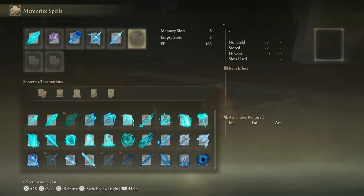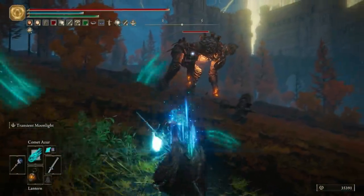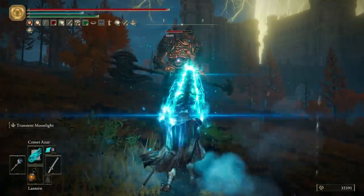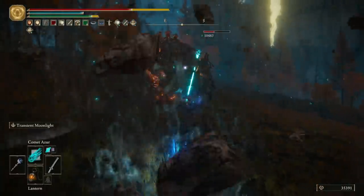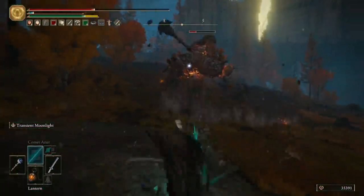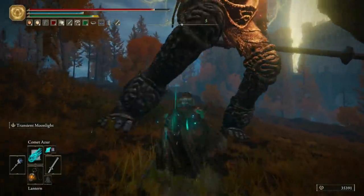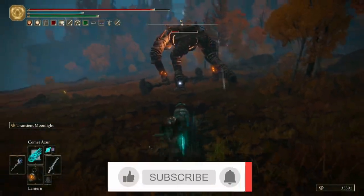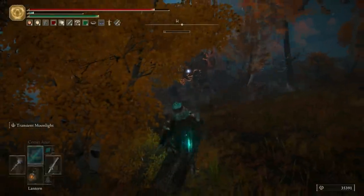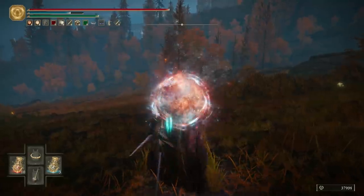I meet you back now at the giant stone golem we fought in the previous video. Bearing in mind, I haven't even min-maxed this — there are other things I could do to buff it, such as using the Terra Magica sorcery. What I've done is drink a physic that means that for a few seconds my spells do not consume FP and they deal more damage. Then I just hold down Comet Azure, and by the time this guy manages to get an attack off, I've done over 10,000 damage to him and whittled down two thirds of his health bar. If you manage to time it well and line it up, you can one-shot most bosses. It's just dumb.